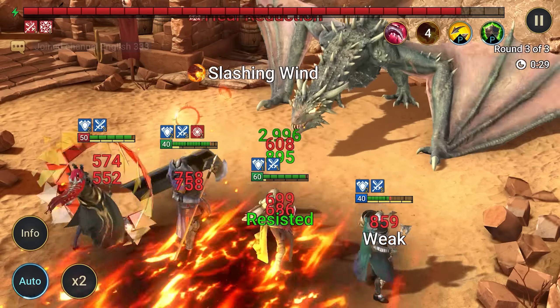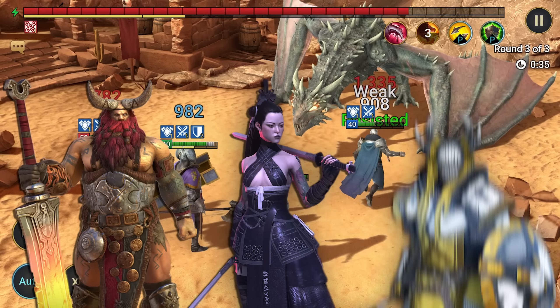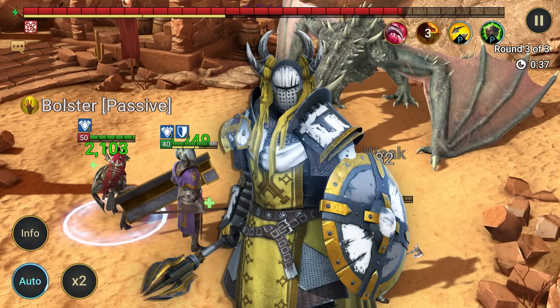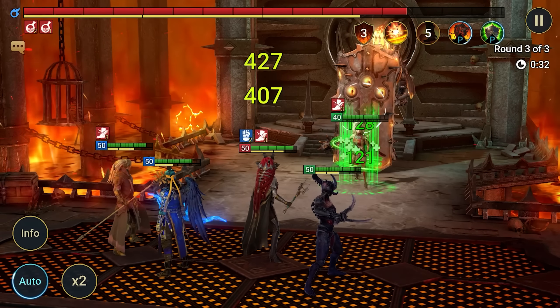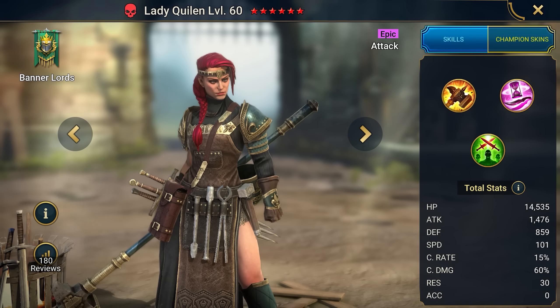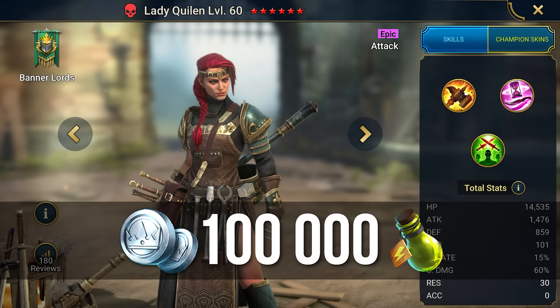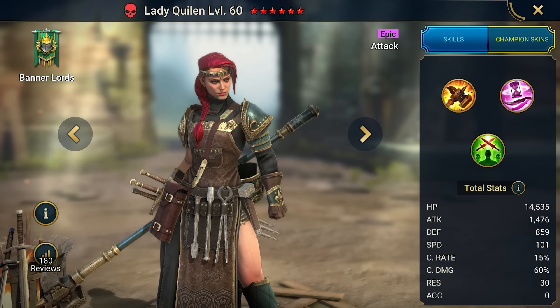Alright, so to start playing Raid, all you need to do is go into the description of this video. Choose one of the 3 heroes: Yoten, Kunoru, and Lightsworn. In my opinion, Lightsworn is still the best of the 3. Click the link and register. It doesn't matter whether you register on your PC or your phone, you'll get your perks. Apart from the main champion from the link, you'll also get some silver and an additional champion, the epic Lady Quillen after reaching level 25.